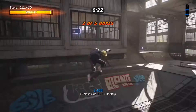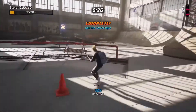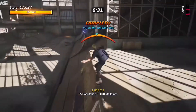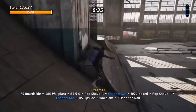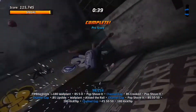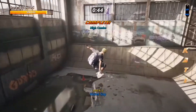You'll see us smash the boxes and get the tape — quick little bail there — but then we're grinding the rail, doing a wall plant to get some points, as well as doing the channel gap. Then we collect the hydrant and go back over to that space to smash the box, get the hydrant, and grab the extra skate letter. It's all about lining everything up in one go.